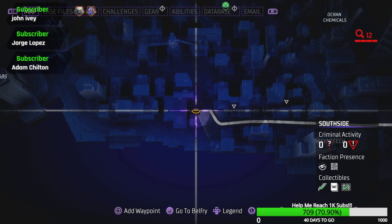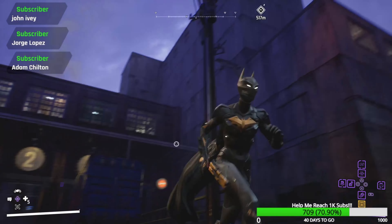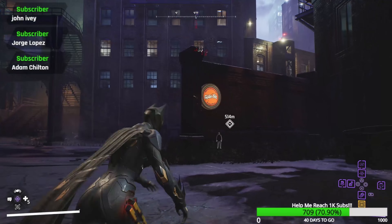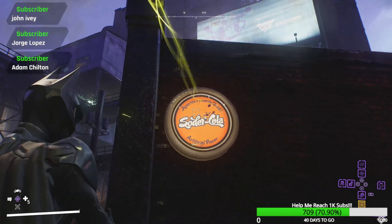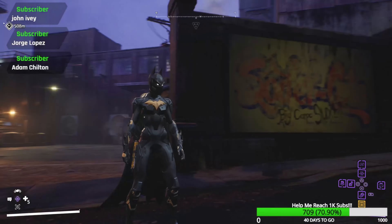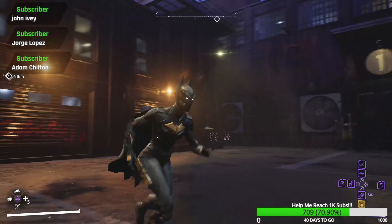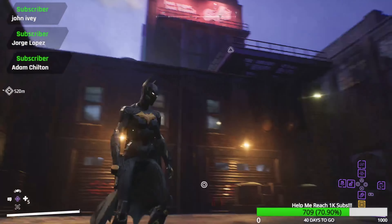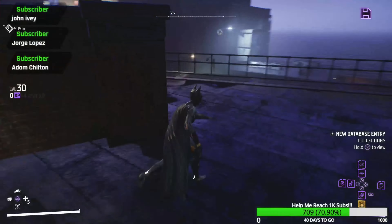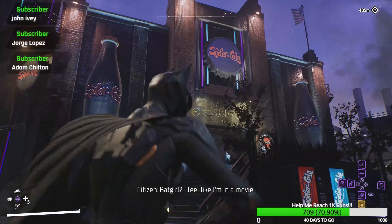Your next one is going to be at the Soda Cola Factory — I kind of love that this is in this game. If you don't know what it is, it's a DC brand drink and it's very prominent in the DC Universe Online game as that is what you use to heal your character. You can find the symbol right here in the entrance — the loading docks also have little bottle caps, which is cute. Anyways your symbol is going to be right behind the big Soda Cola sign right here — there you go.